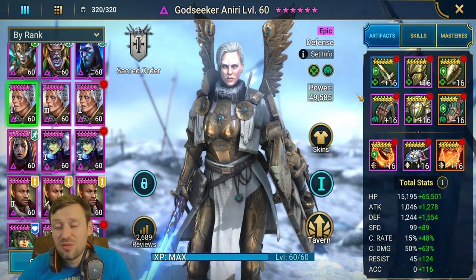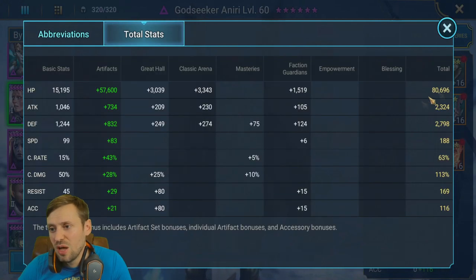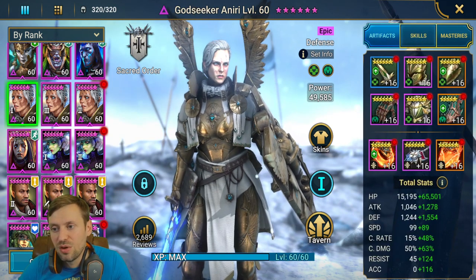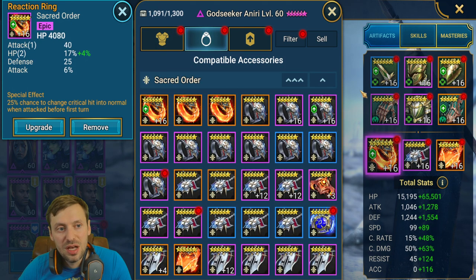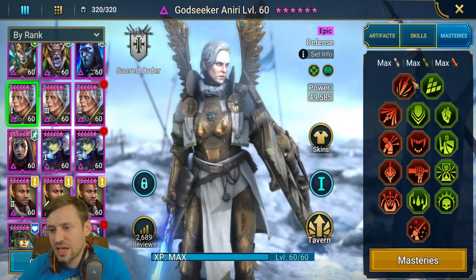God Seeker — an amazing champion in Regen and Immortal sets, used for Bommel. Total stats: 80k HP, 2.7k defense — she's quite slow but great healing so it doesn't matter. Gloves: HP; chest: HP; boots: HP; amulet: defense; ring: HP. Masteries: standard counter attack and offensive tree.